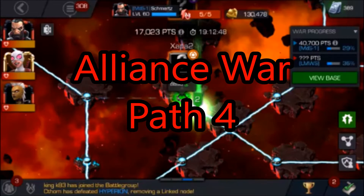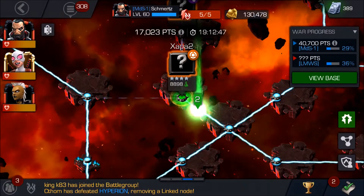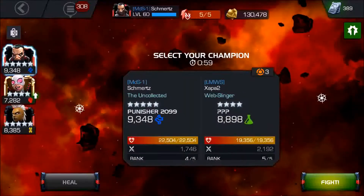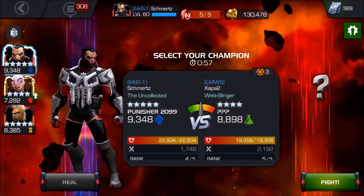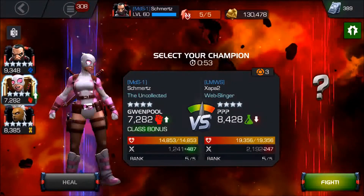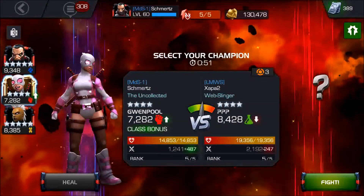First of all, I pick Gwenpool for all the science champions. I always have my Detect Science Mastery on, so you can see that right there. You can already tell it's a science champion, so I'm gonna pick Gwenpool. This specific node has poison, so I have to kill him pretty quick because Gwenpool isn't poison immune.